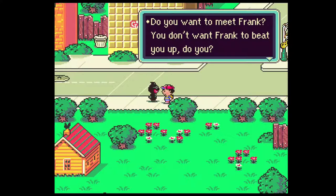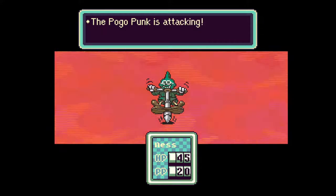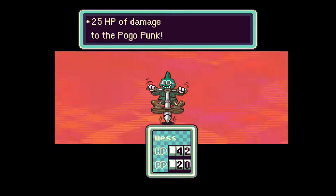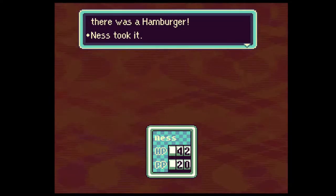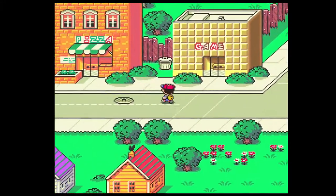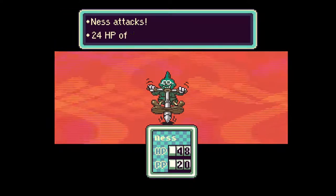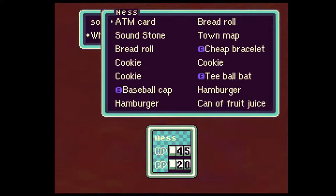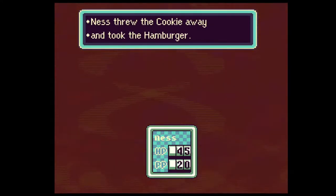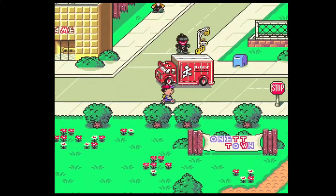'Do you want to meet Frank? You don't want Frank to beat you up, do you?' I don't know who Frank is and I'll be completely honest and say I probably shouldn't care. Actually I probably should - Frank might be the thing that progresses the story along, because I still have no clue where I'm supposed to go. Square up pal, I need the XP. Why are these guys even going after me? Like, why do you want to go up against a 12-year-old, and you're losing anyways.